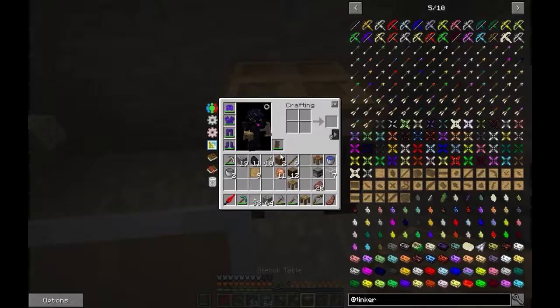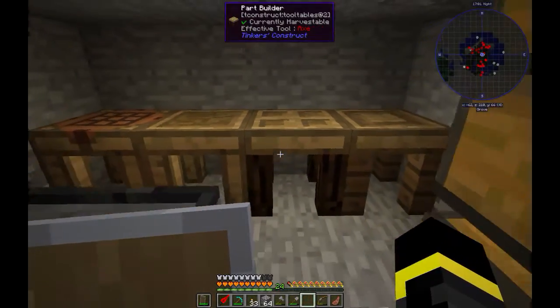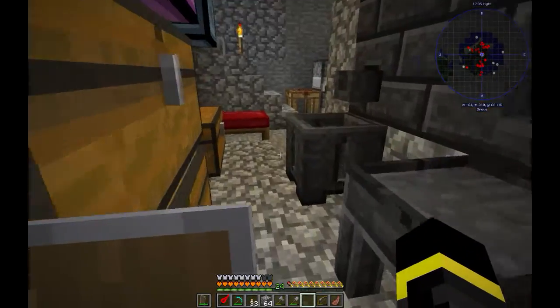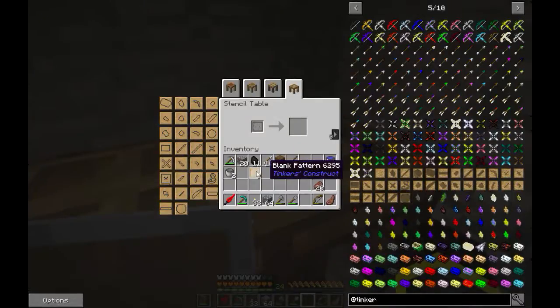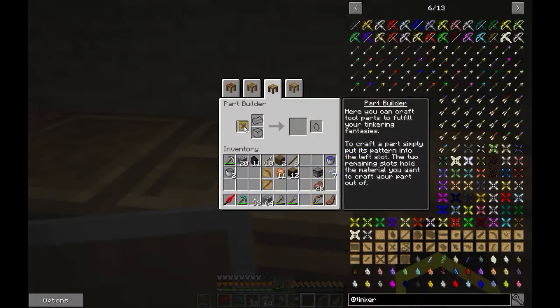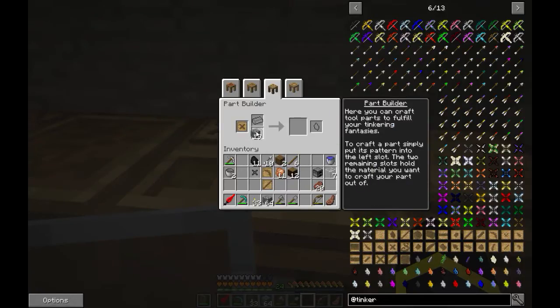Let's put that here, that here, that here, and this here. We are going to need first this thing. For a pickaxe we need a pickaxe head pattern, tool rod pattern, and binding pattern. First we need to make these of anything.